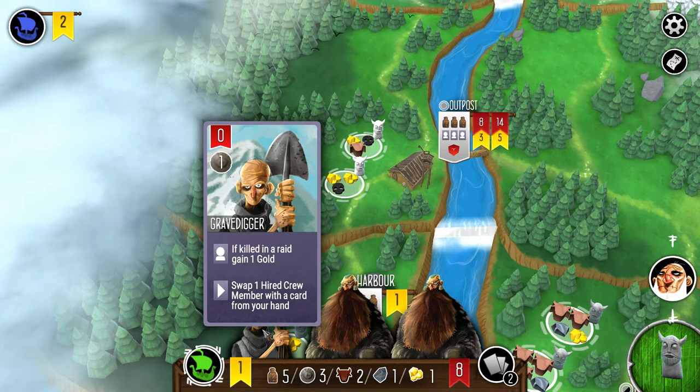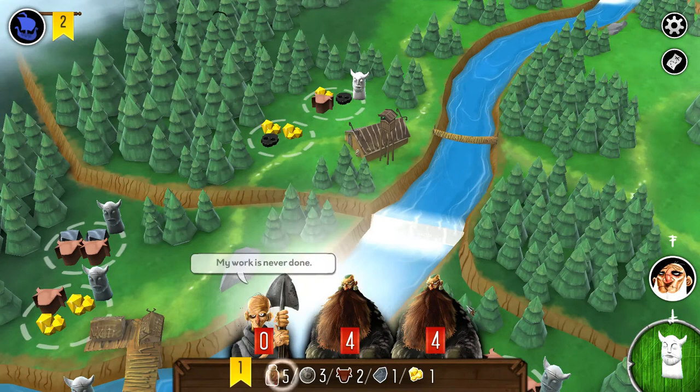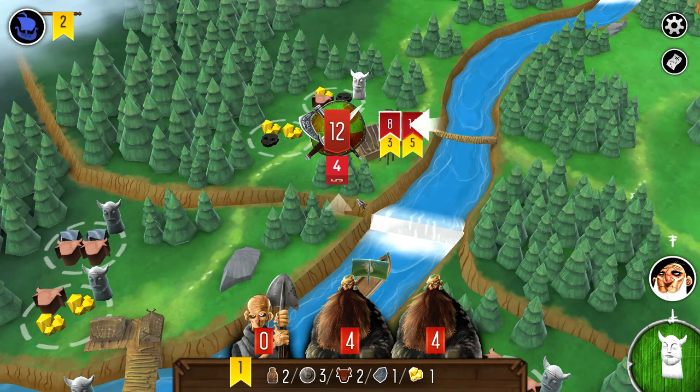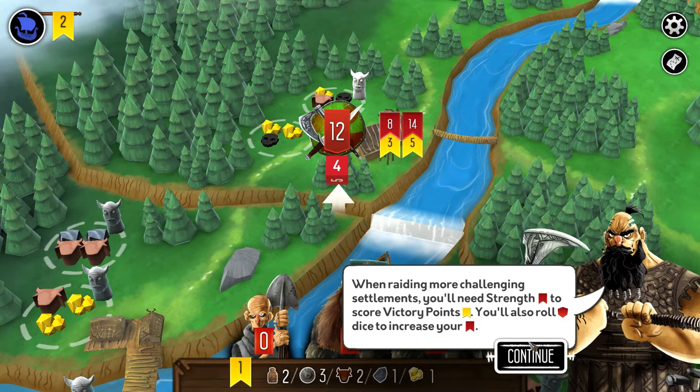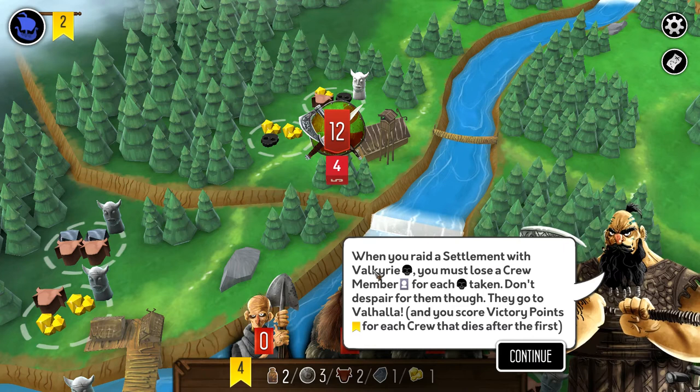I'm going to go for gold, literally. We've got eight strength and we'll roll a die to see if we can get a six. We don't, so we get three victory points, which is fine. If we'd rolled a six, we would have gotten five victory points, but we'll take the three.